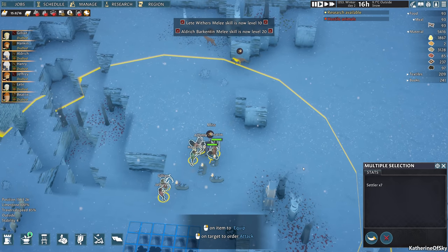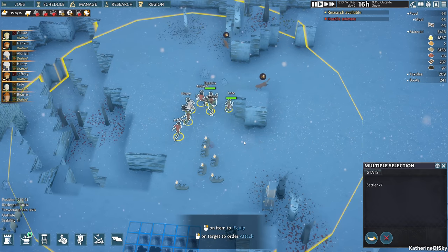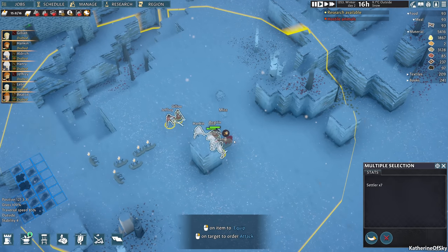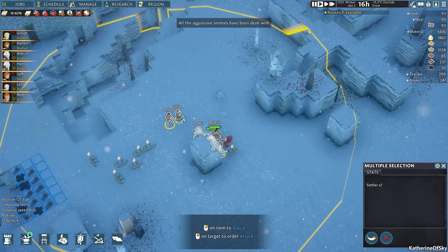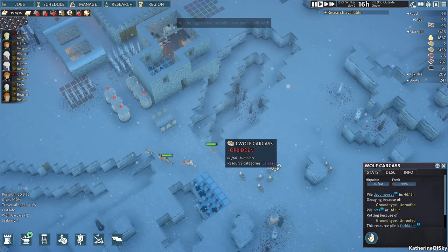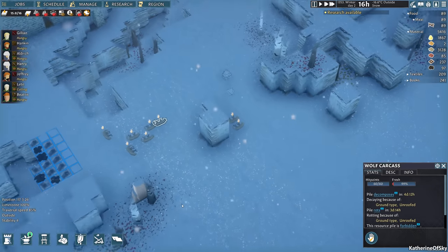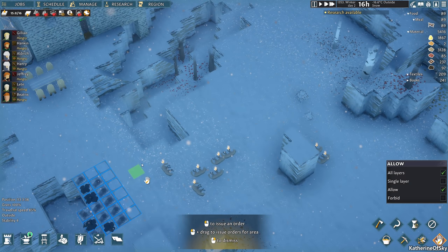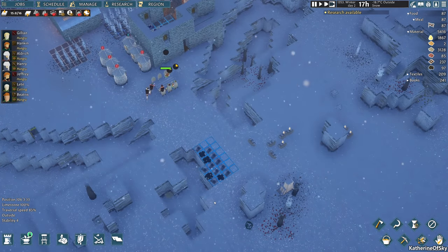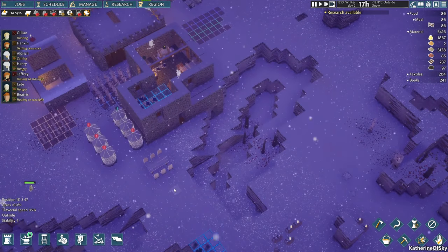This is quite easy. Hey, we have food! This is great! The aggressive animals have been dealt with. They decay in four days. It still looks like we have some hours of this day, so I'm going to take three of them inside. Maybe we can butcher three of them and get those smoking.